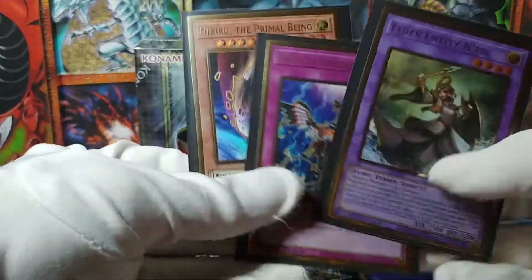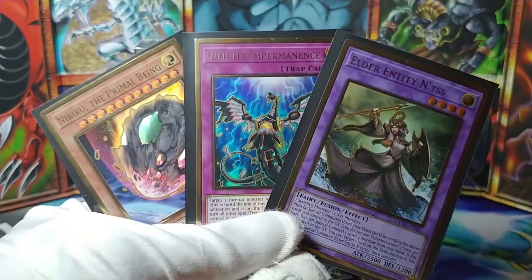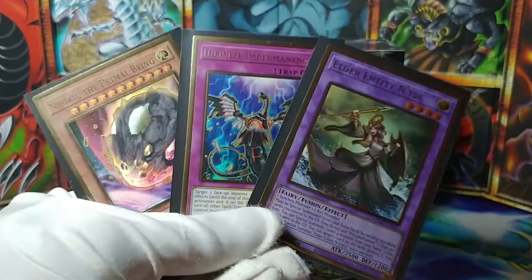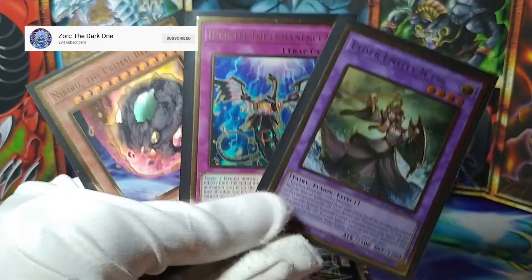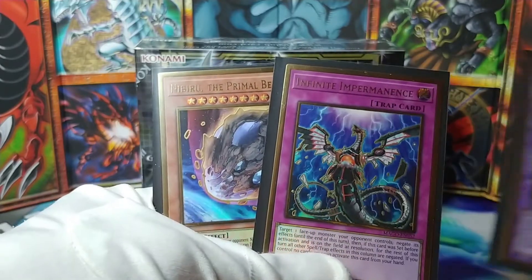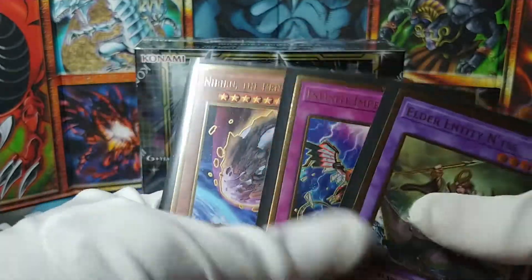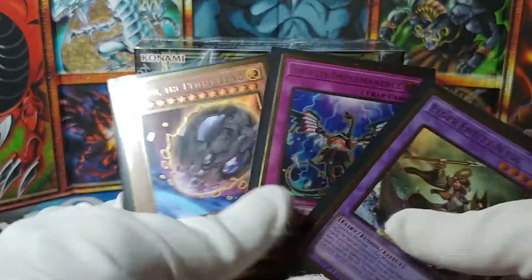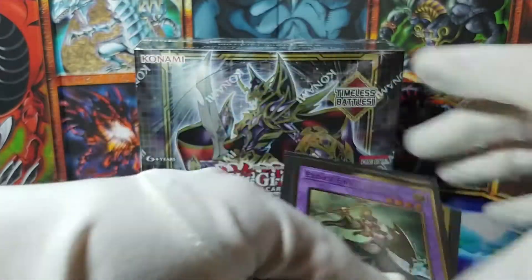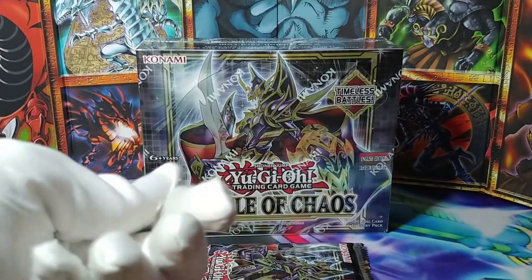And one more — we have these three cards right here, which was an extremely generous giveaway from Zork the Dark One. Don't let his name fool you. He's a nice guy, and he sent me along this Elder Entity Entis, this Infinite Impermanence, and a Nibiru the Primal Being, all from Maximum Gold. I'm just floored by this giveaway — this was absolutely insane. Thanks a lot. If you haven't already, give those two a follow. I'll leave their information in the description.